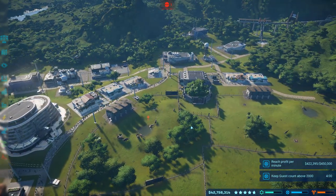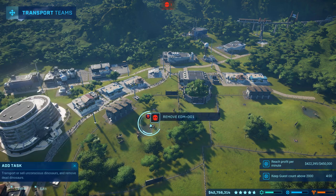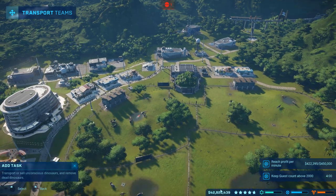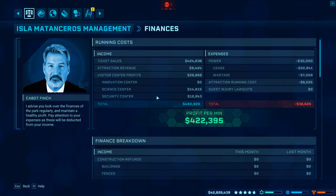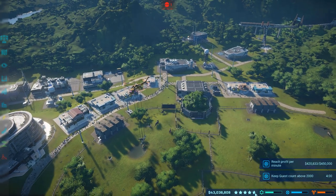Why does genome rating matter? Because the higher your genome rating, the higher your dinosaur rating. If you look at your dinosaur rating, you have a base rating for the dinosaurs you use, then authenticity — meaning how high is your genome rating for those dinosaurs — gives you points. So the first thing to do is get that genome rating as high as you can.